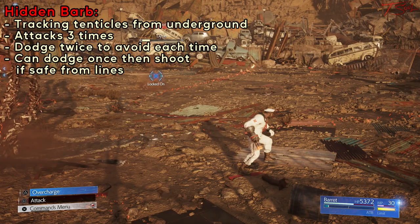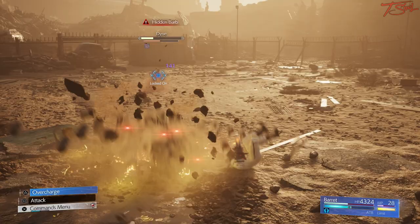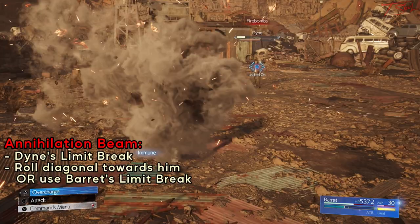Hidden Barb spawns tentacles on the ground that chase after you. Wait for them to almost touch you, then roll away twice — the first roll dodges the tentacles coming out of the ground, and the second dodges the paralyzing lines. If you have Overcharge, you can switch targets and shoot down the tentacles, but make sure you're not in the paralyzing lines before doing so. I suggest just keep rolling to make it easier to dodge instead of trying to shoot down the tentacles.